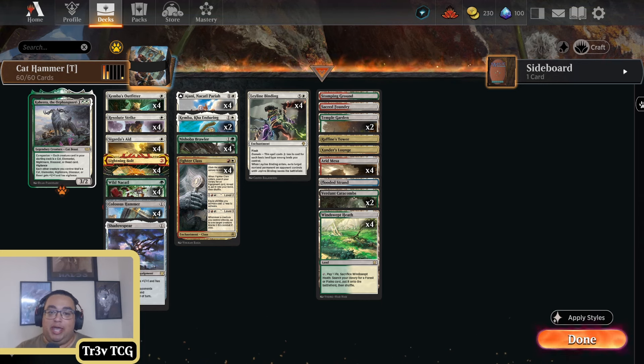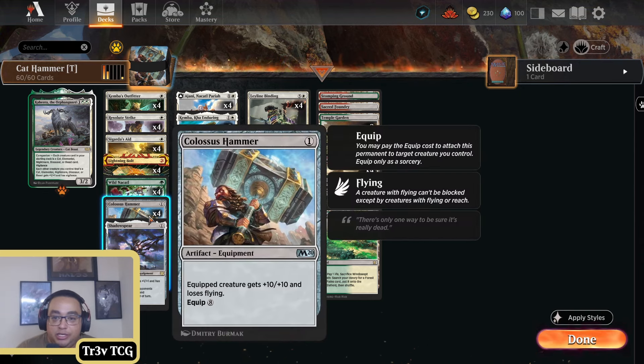What is up folks, TrippityG here. Take a look at a pretty sweet Cat Hammer build for Timeless. When I say Cat Hammer, this is a domain zoo deck. We've got our Wanda Cattles down here, we've got our Shrubber Brawlers — these are perhaps cats, perhaps warriors — and then we have a Colossus Hammer package.